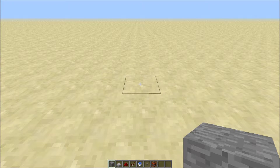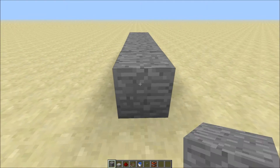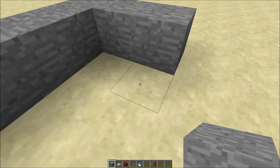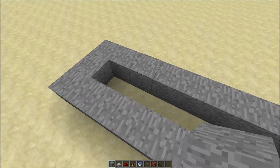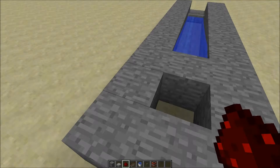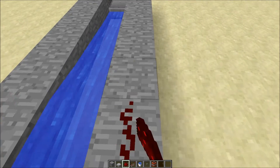The first thing you want to do is take the block that you chose and make ten in a row. Go over two, back down ten, put a block right here, stone half slab here, bucket of water here, place redstone starting here and go all the way around.